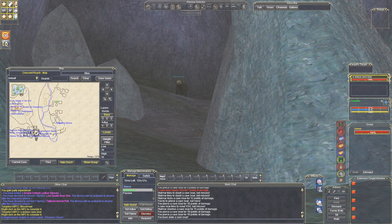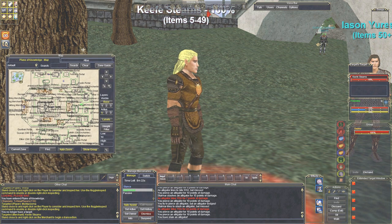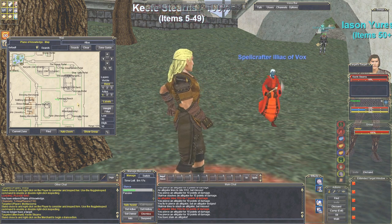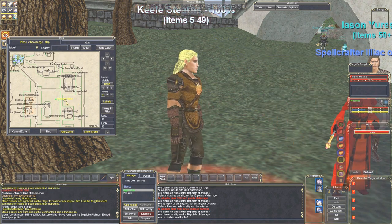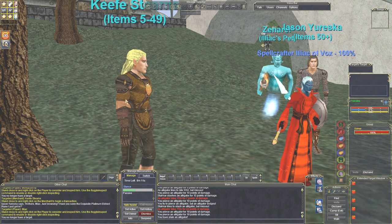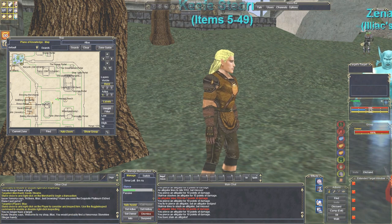After you've gone through Blightfire Moors in the front, you'll see a Plain of Knowledge book. Come into Plain of Knowledge — you're going to be coming in at Crescent Reach at that stone. The first thing you should do is visit this guy named Keefe. He's right in front of you when you arrive. Visit him because he sells items from level 5 to 49.